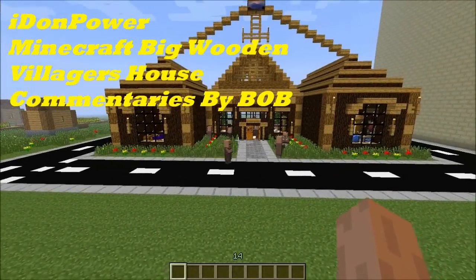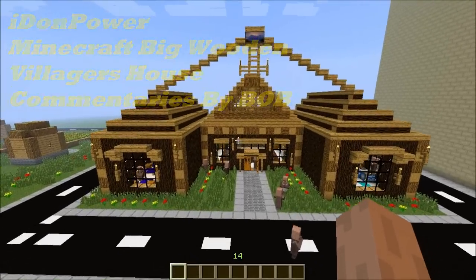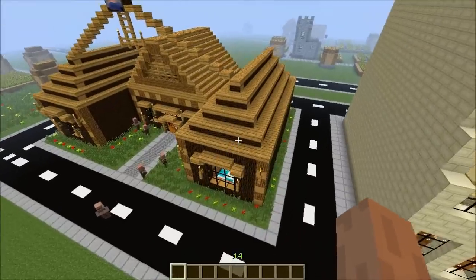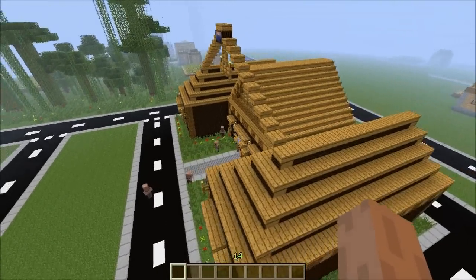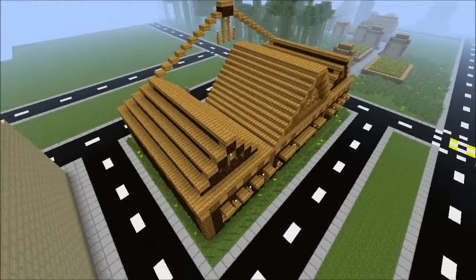Hello guys, this is idon power and this is my villager's house. As you can see, it's a nice big villager's house and I'll try to show you all the way around. First, let me hide my hand.